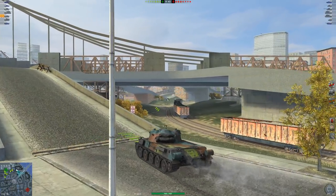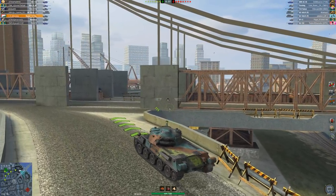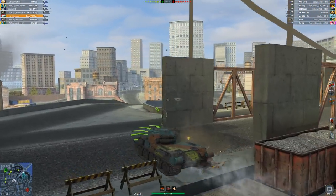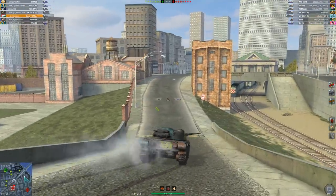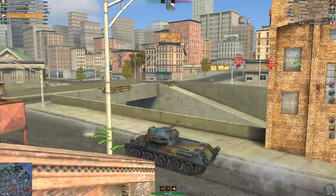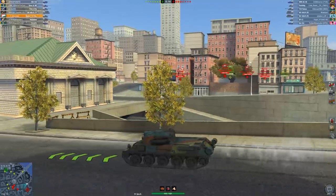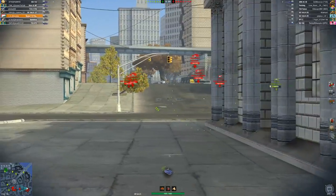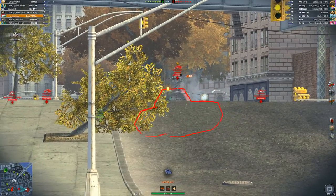Here we go again. We're going to pop up this spot and see if I can detect anybody — no, it doesn't look like they're going this way. They have two VK-168s, which means they're probably going to be pushing town. I'm hoping to get behind them and get some massive chunks of damage out. We spot a VK — there's one, there's two, and there's three.